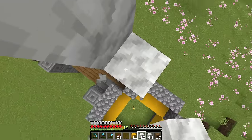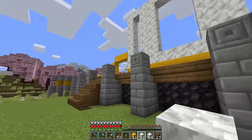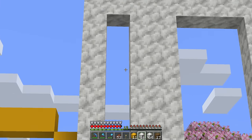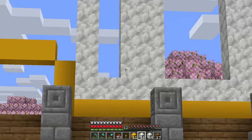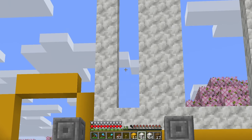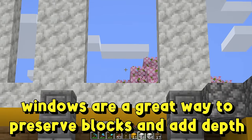On this side of the build — which we're gonna call the front — I was thinking bigger and grander: a calcite wall with fancy windows. Maybe moving towards the window we could have a smaller window for a little bit of variation, and then moving out we could have a little bit of a grander window.